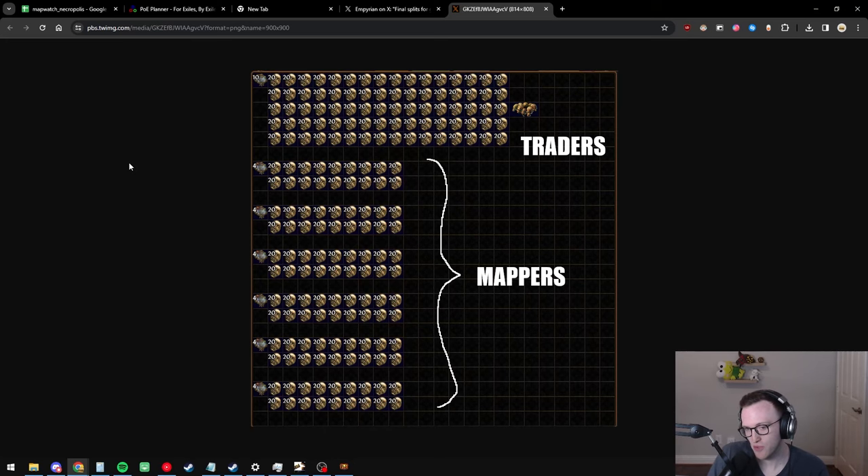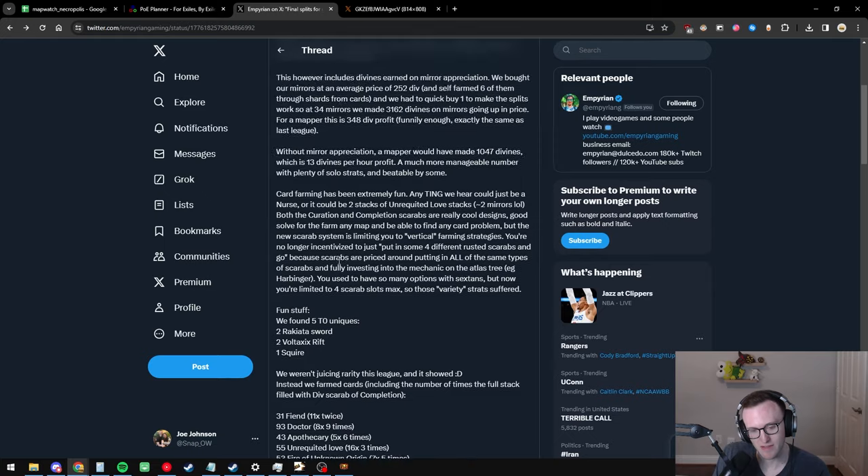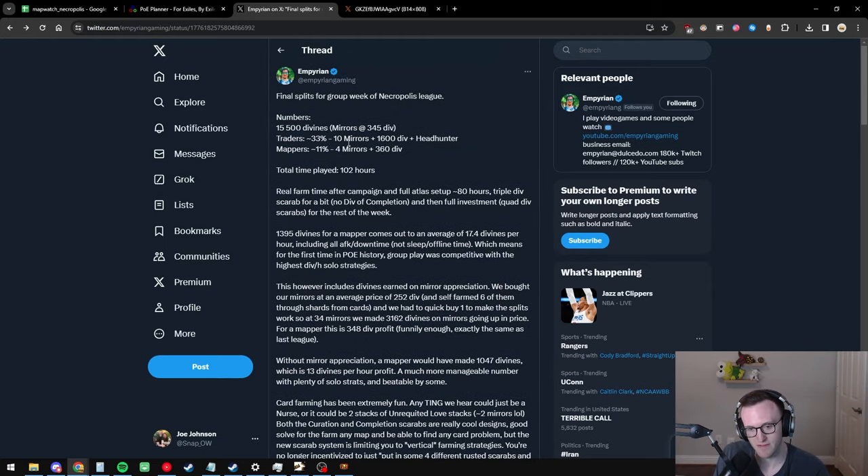After the seven-day push we made a total of 34 mirrors, a headhunter, and all the divines shown here. This is a diagram of what everybody received in the party. We have three traders who receive a pretty big portion of the split, and then all the mappers down here receiving an equal split. Traders receive a larger proportion because finding good traders is rare and you want to pay them handsomely. Empyrean Gaming has gone over a lot of the detailed stats on Twitter — around 17 div per hour including mirror appreciation, or 13 divs per hour excluding it.